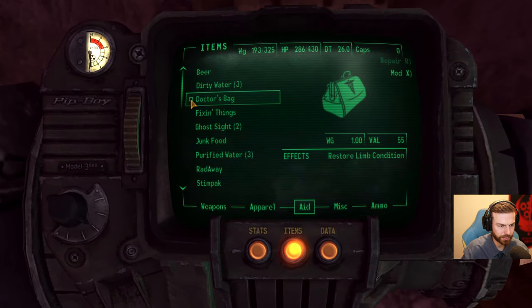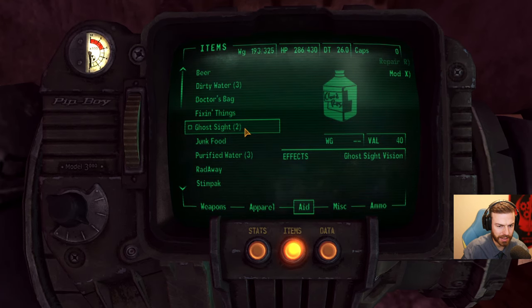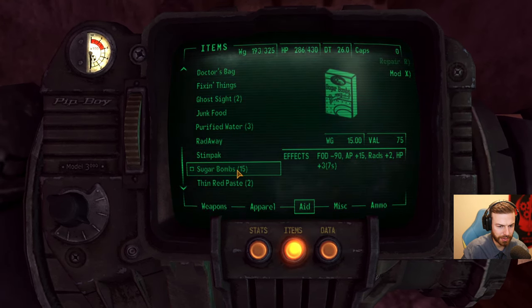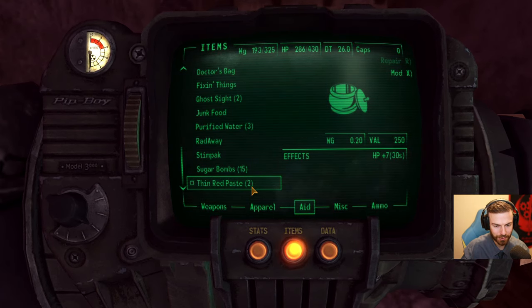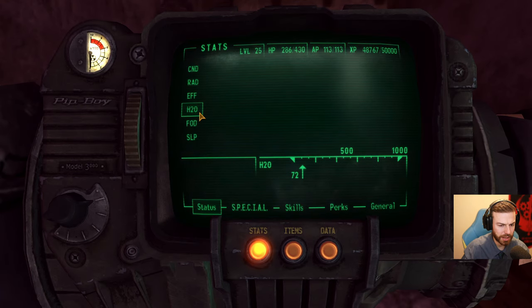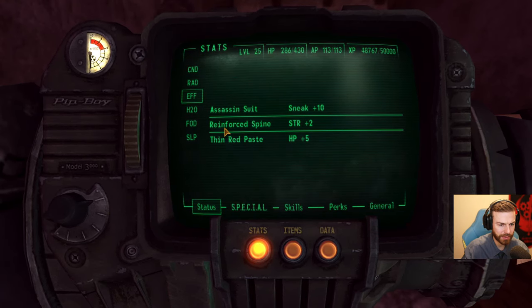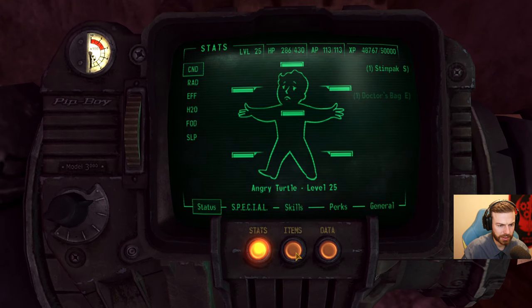Now we have more stuff: some beer, water, lactose bag, fixing things, ghost sight vision, potatoes, purified water, 15 sugar bombs, and tin red paste. That still works in here — still farming this paste. Plus seven health for 30 seconds, so we are good. Our status: food okay, sleep okay, H2O — we need a drink. Everything else seems fine. Still getting the benefit of reinforced spine, that's good. Assassin's suit, and tin red paste. We are mostly good, just need a bottle of water.